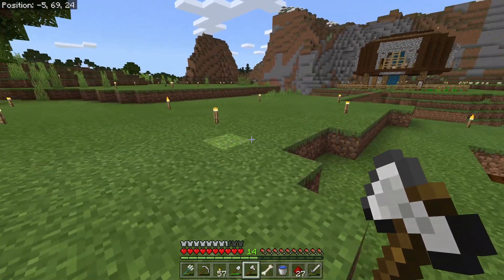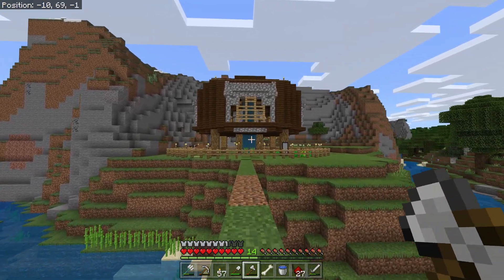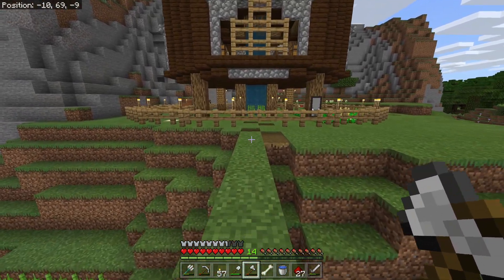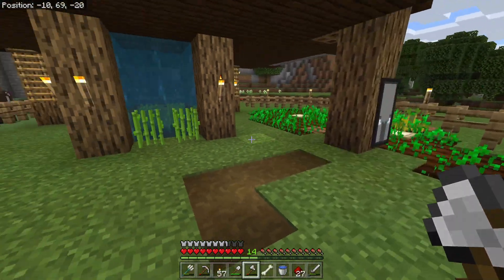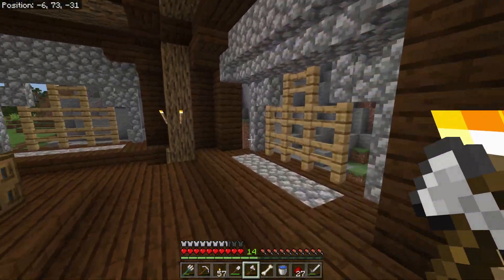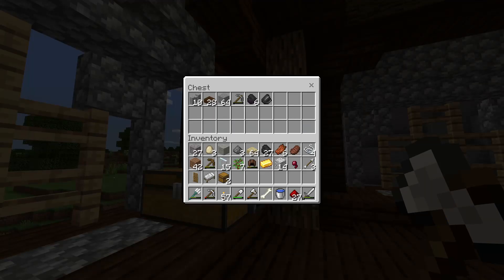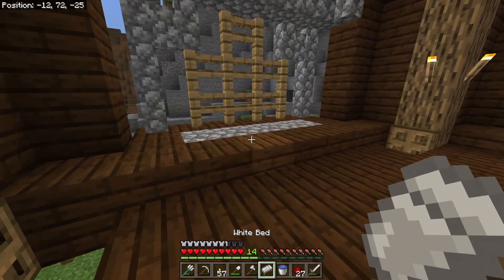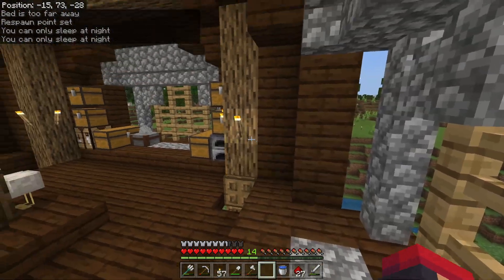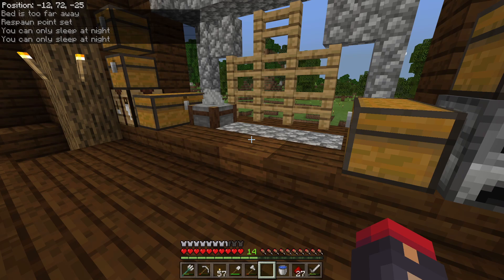Alright guys, we are done! It is looking pretty darn good if you ask me. I mean, it's not exactly what I wanted, but it's close. I'll probably still tinker with it a little bit. It's definitely different for a starting base, but you gotta give it credit for uniqueness. It's kind of spacious — I've got plenty of room in here. Let's put a bed down and make this spot the old bedroom. Let's set our spawn point — there we go. We've already got some animals.